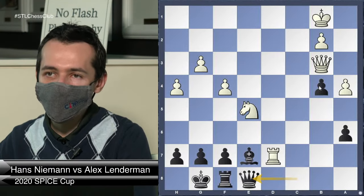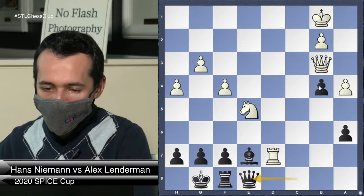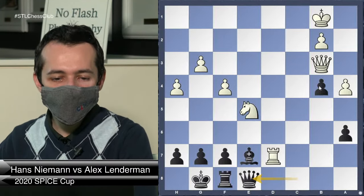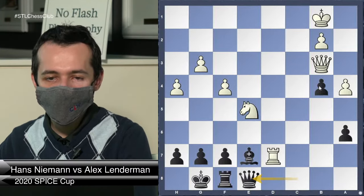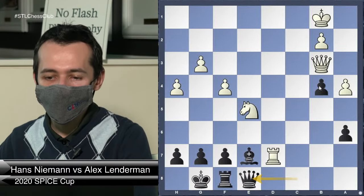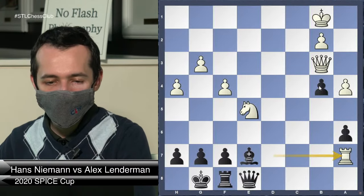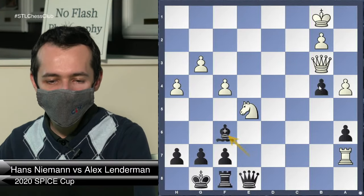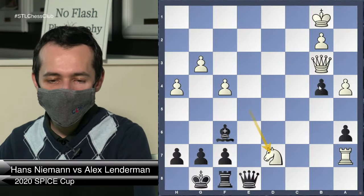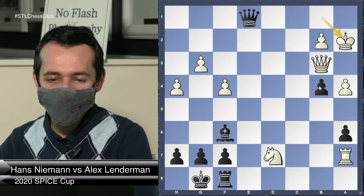Instead he played Rook d7, a more forcing move. I played Queen e8 — kind of my only move to try to keep things together. At this point I would have been very happy with a draw, even against a much lower-rated player. After Rook a7, Bishop f6 — at least I'm getting a little bit of counterplay. He played Knight d7 and here I found a pretty nice idea. Does anyone want to try to find it? What should Black do here?